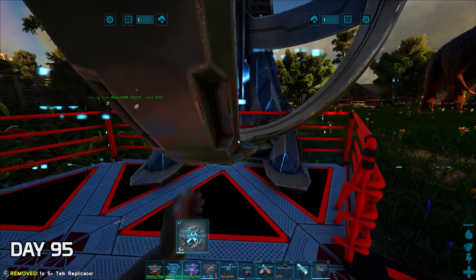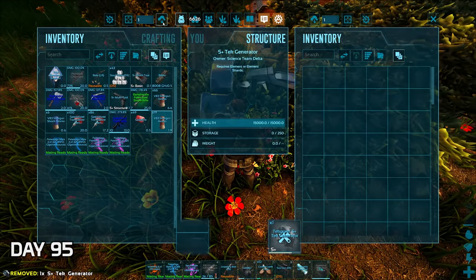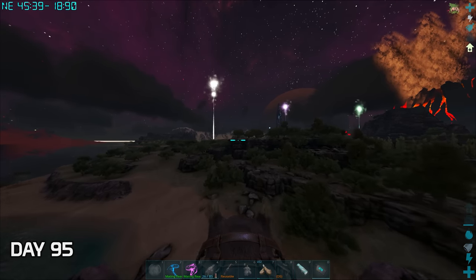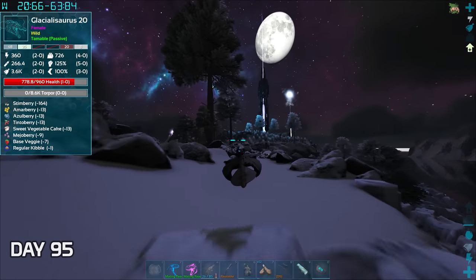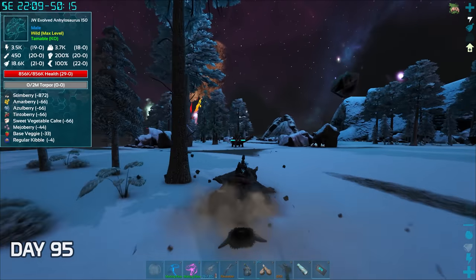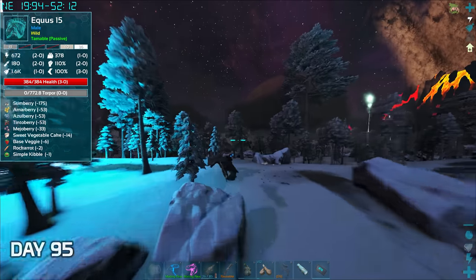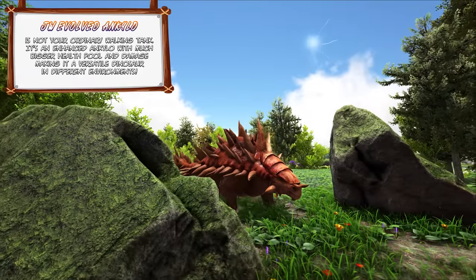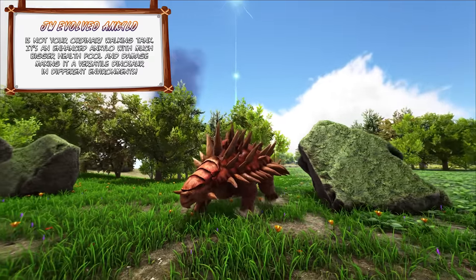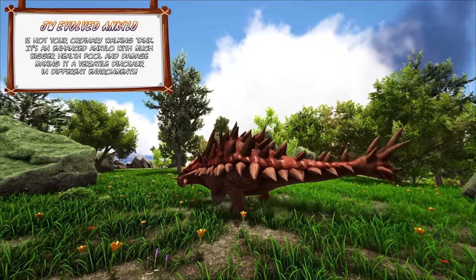I finally made a replicator and a generator to power the base — that took a while. Afterwards I flew around for quite a while looking for another experiment, going from one biome to the next biome. I managed to find it over at the Arctic biome next to the blue obelisk, but we were gonna wait until the next day so the Gigas could heal. The JV evolved Ankylosaurus is not your ordinary walking tank — it's an enhanced Ankylosaurus with a much bigger health pool and damage, making it a versatile dinosaur in different environments.